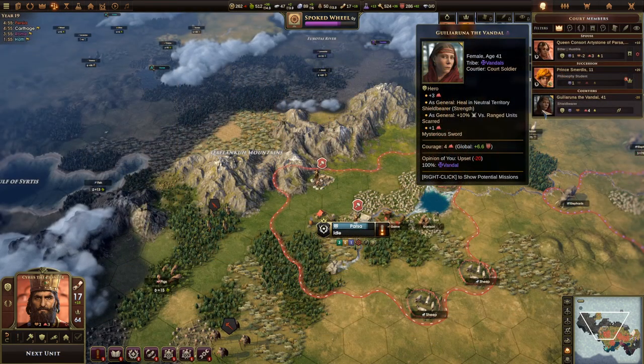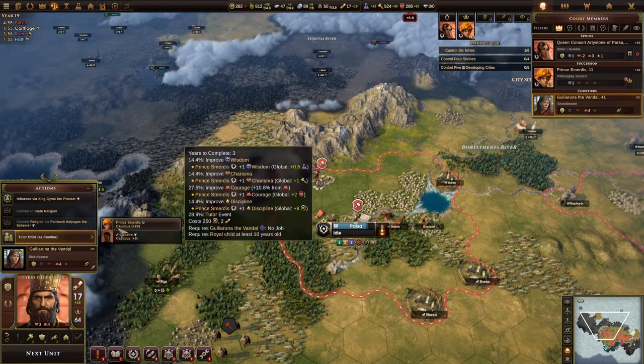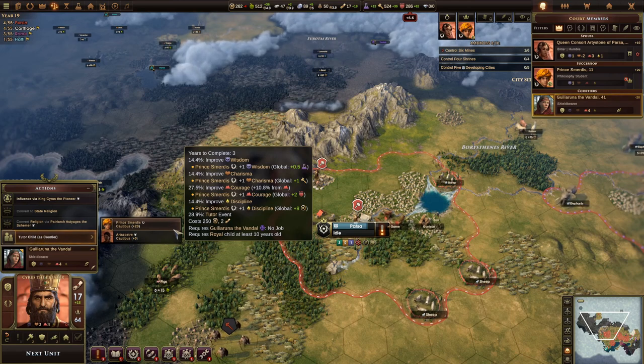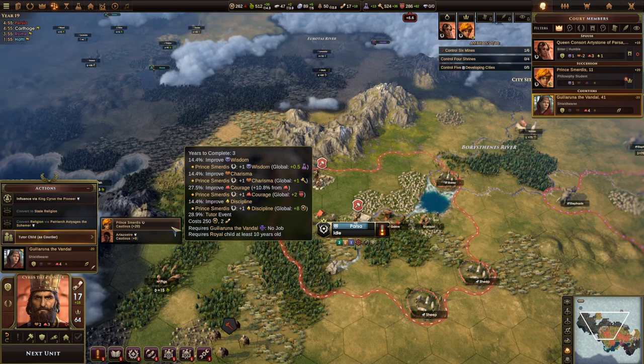We just gained a court soldier through an event — one of the Vandals who wanted to join us. We had to bribe her, but it's worth it because we can use her to tutor our heir. In three years, he will improve one of his stats: wisdom, charisma, courage, or discipline. It costs 250 gold and two orders, but it's definitely worth it. Because she's a shield bearer, she'll most likely improve his courage — but there's always a good chance of getting something else.